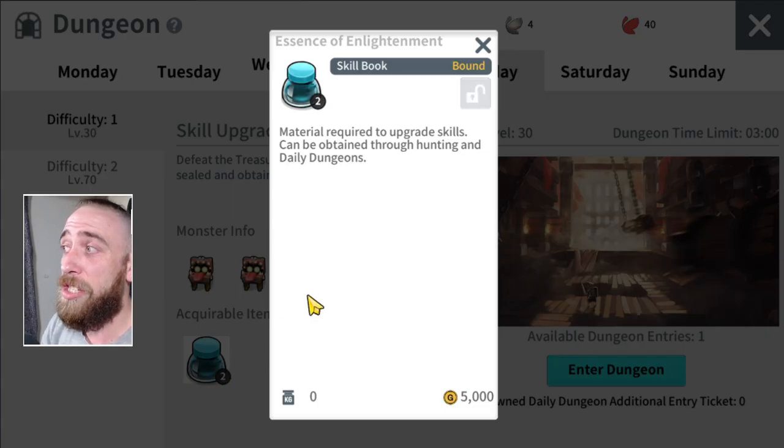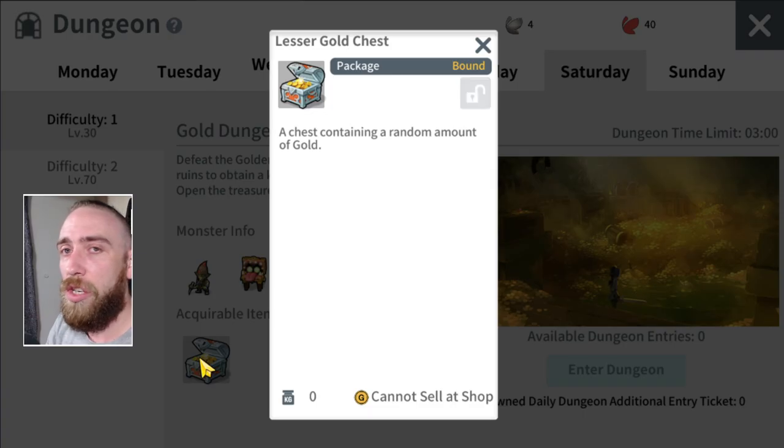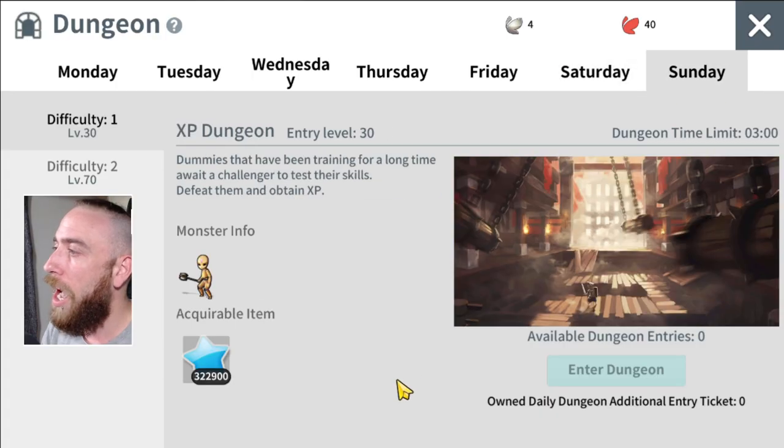On Friday you get the Essence of Enlightenment, which is used to upgrade your lower tier stuff — from white to green on your skills. Saturday is your lesser gold chest, which becomes quite important later in the game when you're spending hundreds of thousands to millions on potions. And Sunday will be the XP quest.